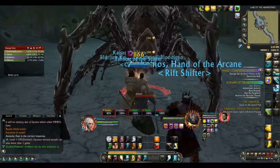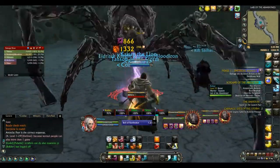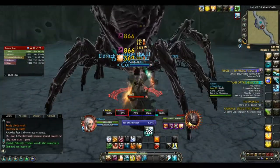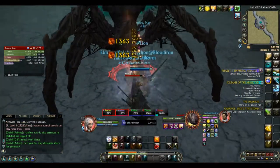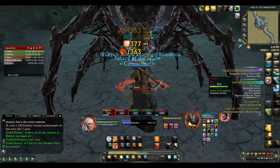The next boss is Avoxia. For the most part she is a standard nuke boss with a few things to take into consideration. When pulling, we stacked up at the entrance so that the tank could pick up the adds easier and we also have a good distance away from the pool in the centre.